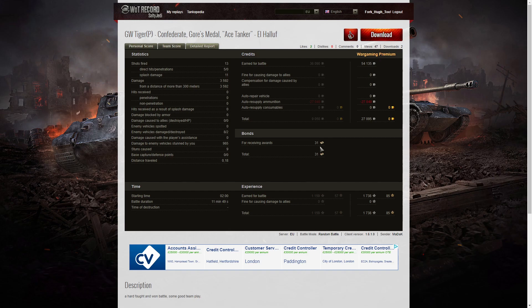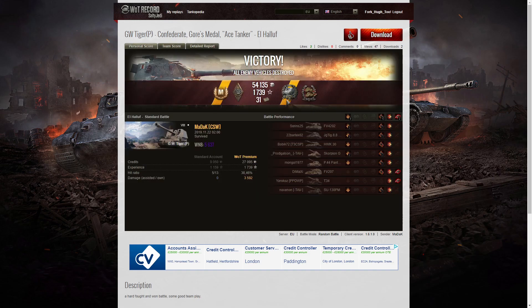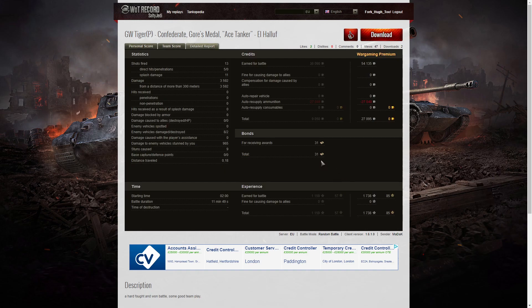The bonds appear to include 25 from Veni Vidi Vici, three from the Gauze medal, and three from the Confederate medal — totaling 31 bonds. He also picked up 1,738 XP with no multipliers. Well done to Maddak for getting an ace, a Gauze, and a Confederate.